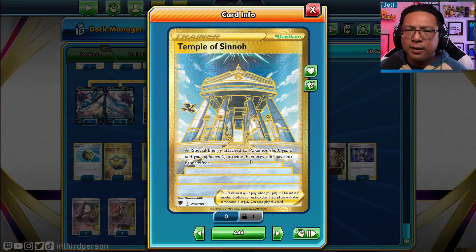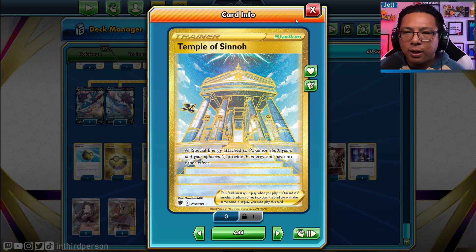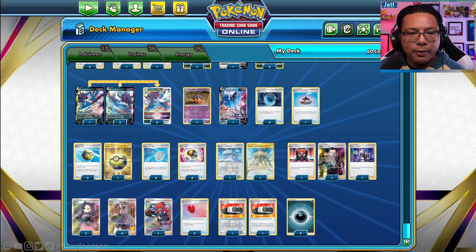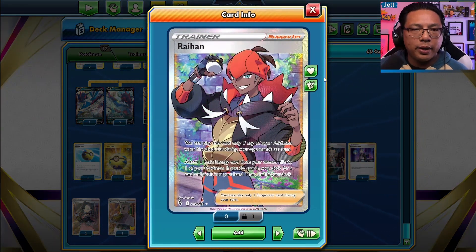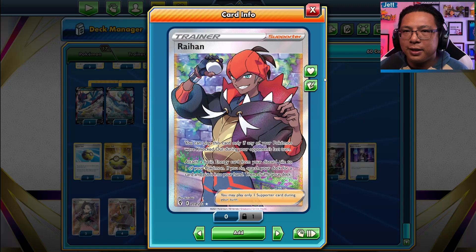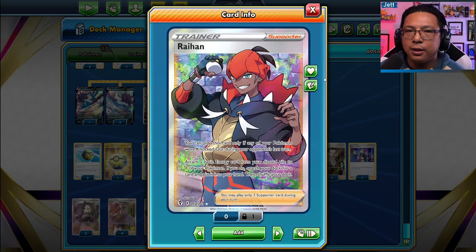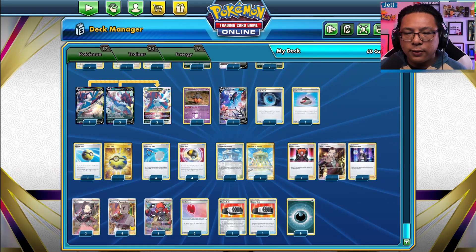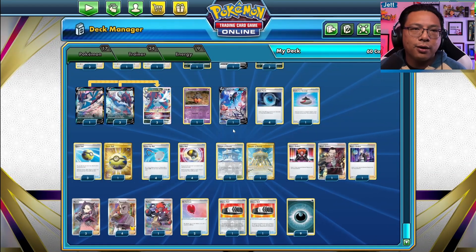We've got two Temple of Sinnoh for now — I haven't found a great stadium that synergizes with this. Feel free to experiment with stadium counts. Three copies of Boss's Orders, three Marnie, four Professor's Research, and one Raihan in case you're stuck with a Samurott with no energy — you can accelerate that energy, grab the evolution, and attach the second energy to keep attacking. Also two Air Balloons, two Choice Belts, and nine Dark Energy.